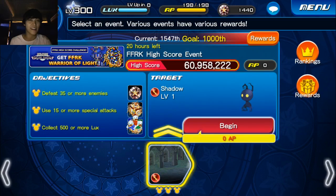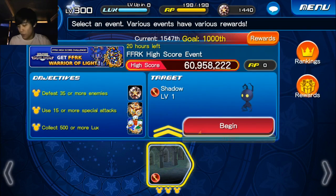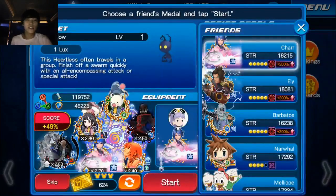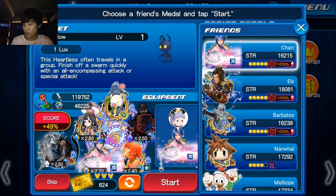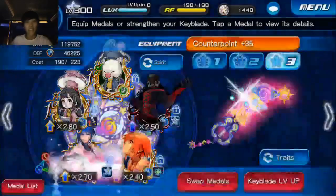The thing that is going to separate my run from other runs is that I did hit the 49 but I did it using two Record Keeper medals and then two HD Aqua EXes. So let me go ahead and show you the setup real quick. As you can see, no Record Keeper Tara in here, so you can imagine how much of a hard time I had with the counters, because that was one of the main problems with this high score challenge.